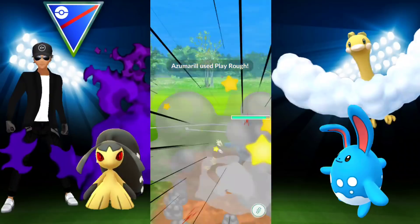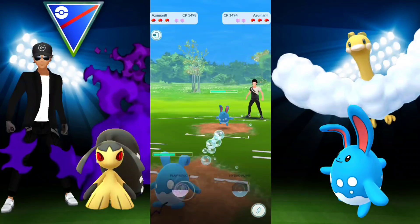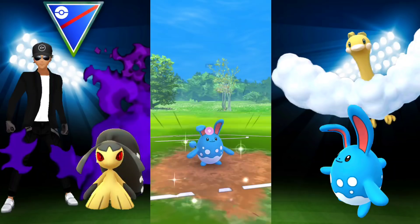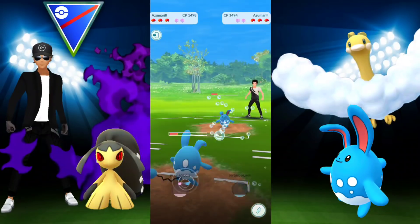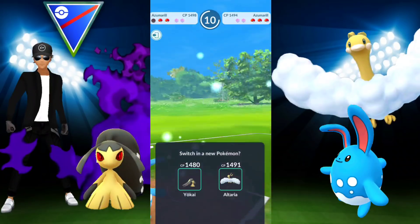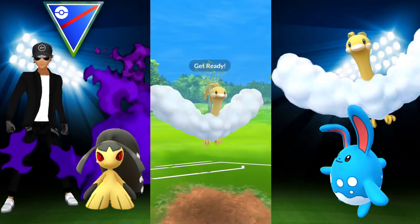We have another Azumarill mirror match. Before I didn't like these at all, but now I don't mind them as long as I can get charge priority and get off my Play Rough first. Having Ice Beam and Hydro Pump against an Azumarill with Play Rough and Hydro Pump is not fun — you basically lose or have to switch. We're getting pretty low; they have a bit more energy and get another Play Rough in. We go in with Altaria to gain energy, but they switch immediately, recognizing the situation.